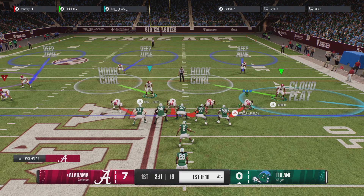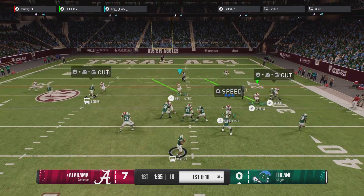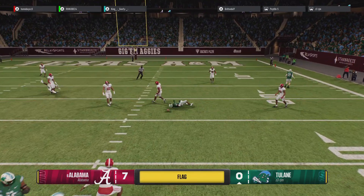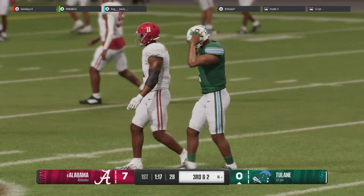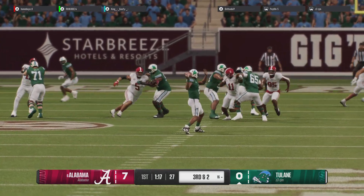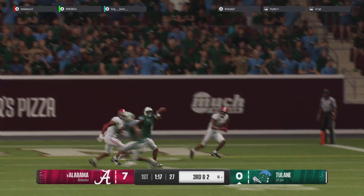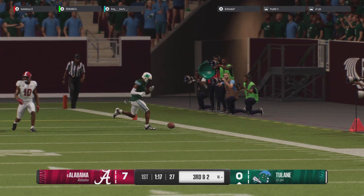The offense will put it in play from the 47 on 1st and 10. To throw, it's Sanders. Coming after it. The freshman able to get home with the sack. Really nice play.